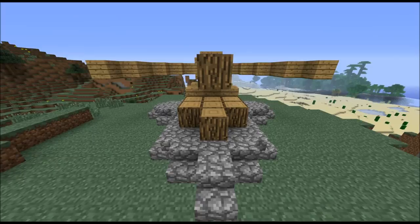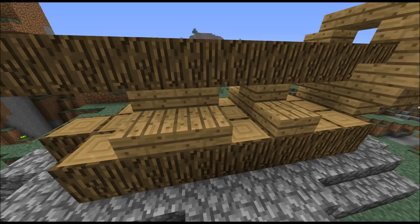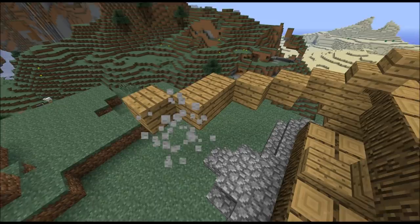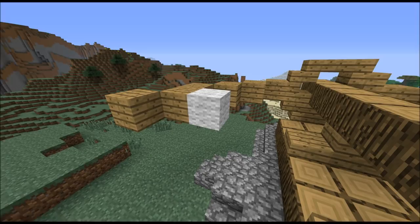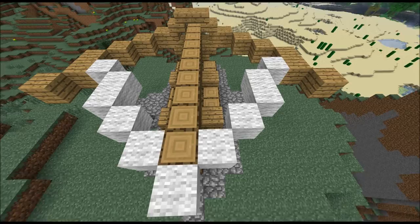I'm just going to move this one block more to the back side like this. Now you want to take wool — place one single block here, then one row of two blocks like this, and then three single blocks. Same thing on this side: one single block, a row of two blocks and then more single blocks until you reach the end.